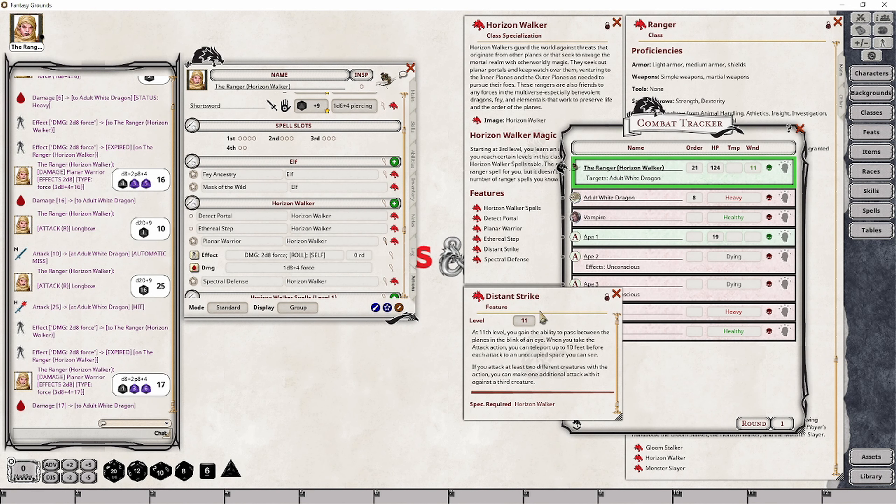Here's how Distant Strike would work in practice. Let's say the adult white dragon is 15 feet away from my ranger — if I jump 10 feet toward it, it will put the dragon within reach. Within reach of that landing spot is a vampire, and then the ape is within 15 feet of where I'd land to attack the vampire. That's our three-target scenario.